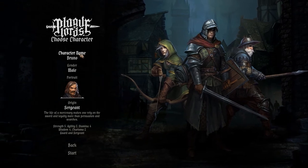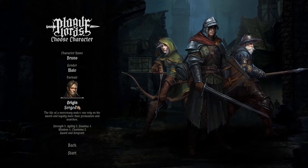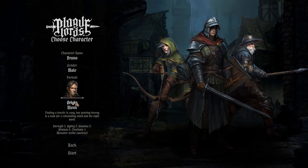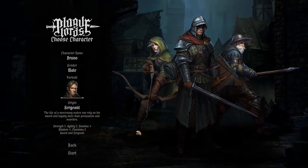So you can choose a character — male and female — and choose a portrait. There's a Bruno. You can choose your kind of class. You can be a headhunter, a monk — once you've got a lot of wisdom and charisma. Some options are still being made. So we'll go with Sergeant — sword and board.